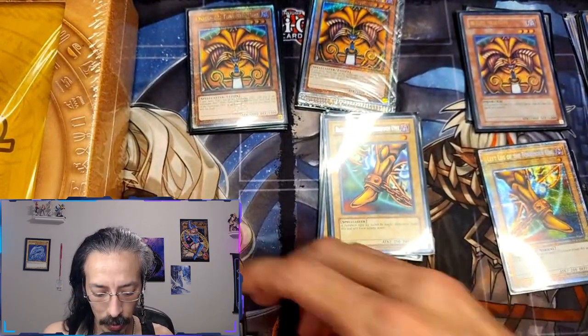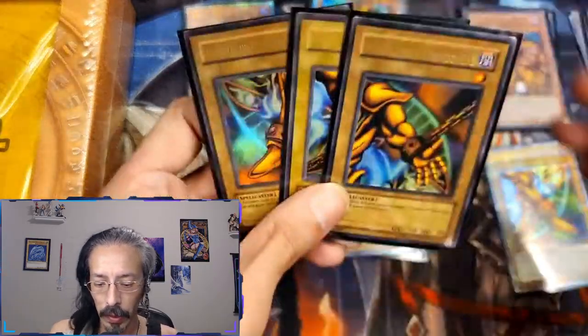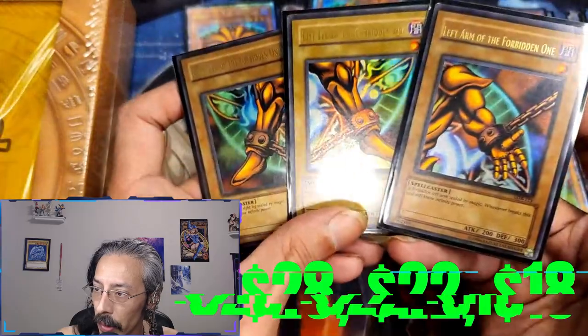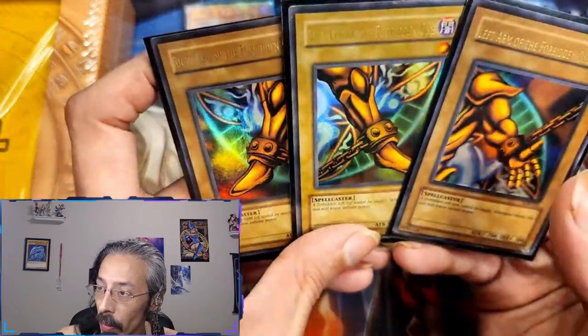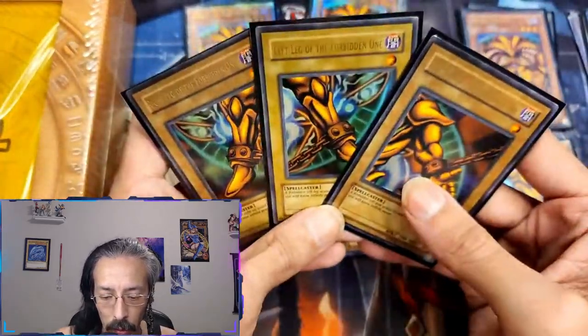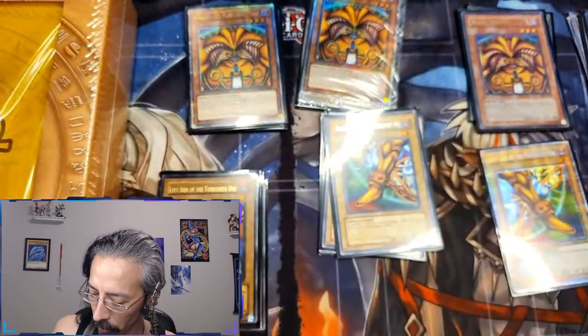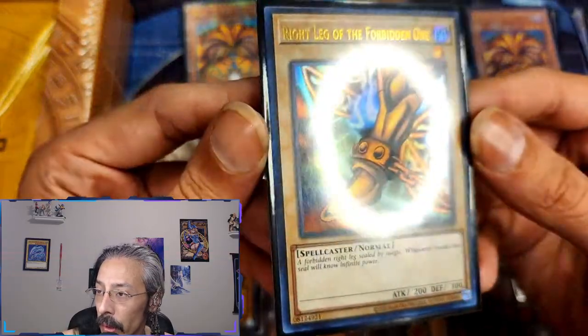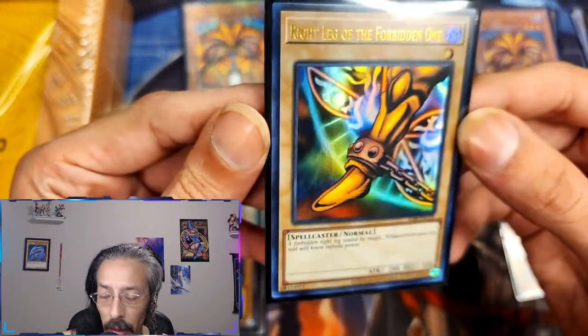Out of the Retro Pack 1 reprints we are only missing the head — we are so close to finishing so many different sets of Exodia. This is one of the unlimited OG releases; still missing the right arm and head there. And then the Legend of Blue Eyes reprints 25th anniversary set — we got a right leg.